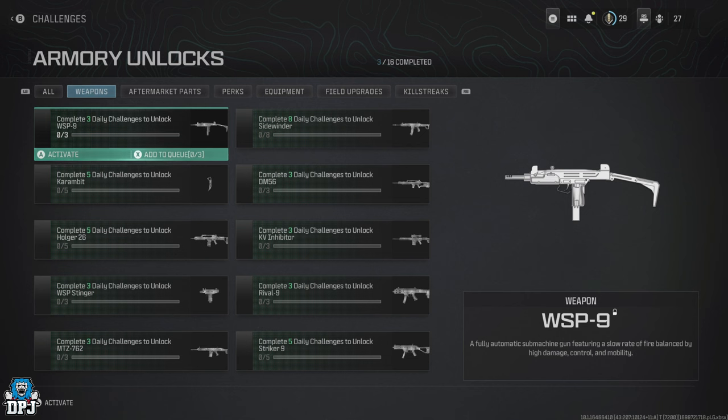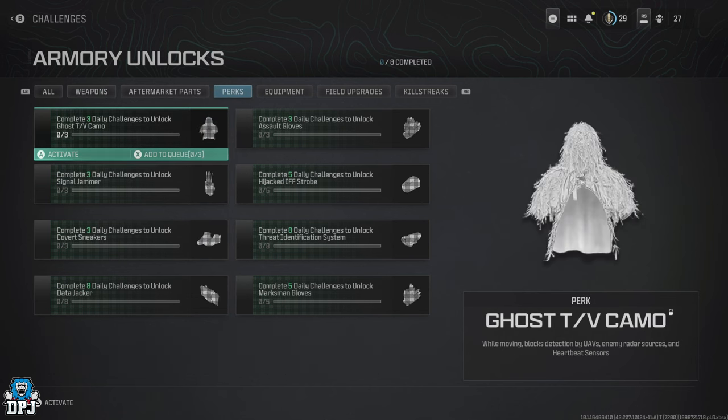Hopefully once you get that daily bonus challenge, it is something easy. From that moment forward, for the rest of the day, as long as you're playing you can activate other items within the Armory menu and unlock them by doing the daily bonus challenge. Besides exploits and glitches, this is quite easily the fastest way of unlocking weapons, items, killstreaks, perks, etc. in this game.